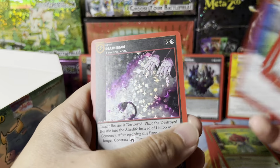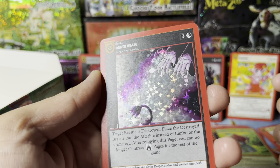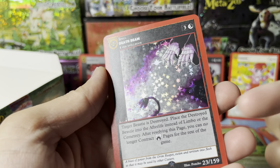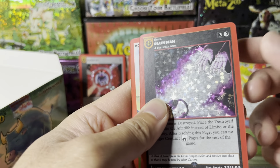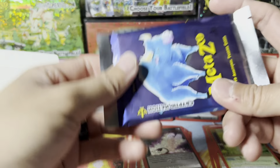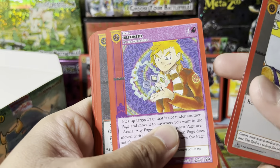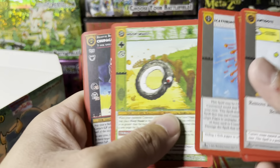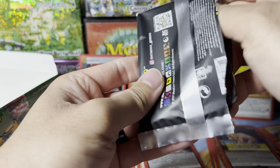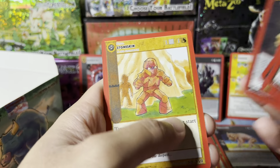Whoa, that looks pretty cool — is this an obnoxious nine? 'Target beastie is destroyed, place the destroyed beastie into the afterlife instead of limbo or the cemetery. After resolving this page, you can no longer contract that page for the rest of the game.' Kind of gives me Magic vibes. That's a cool one. Chupacabra reverse hollow rare — the regular card is an obnoxious nine. How many MetaZoo fans also play and collect Magic?